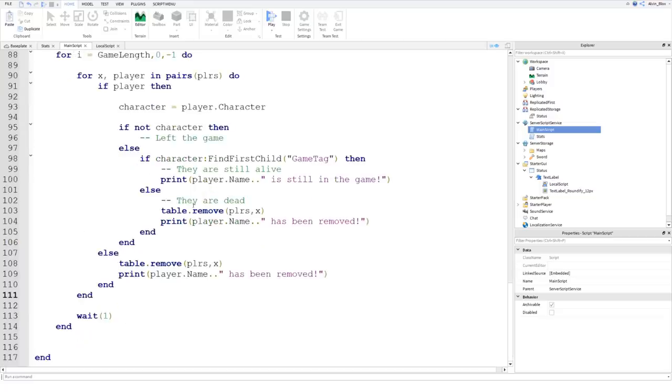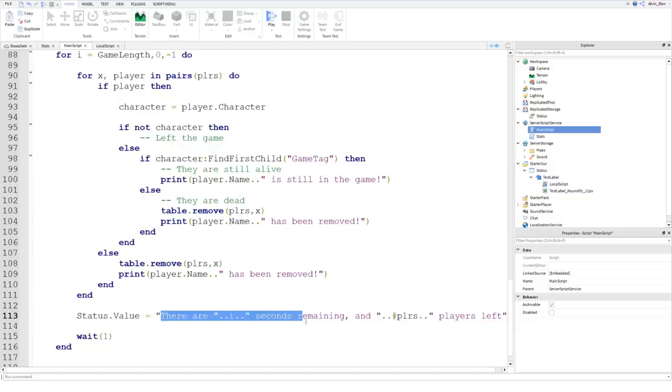Just before our wait(1), we update the status value to say 'There are ' concatenated with i and ' seconds remaining', then concatenated with #plrs and ' players left'. The hashtag on the table tells us how many players are in it. This tells us how long is left in the match and how many players are still fighting.